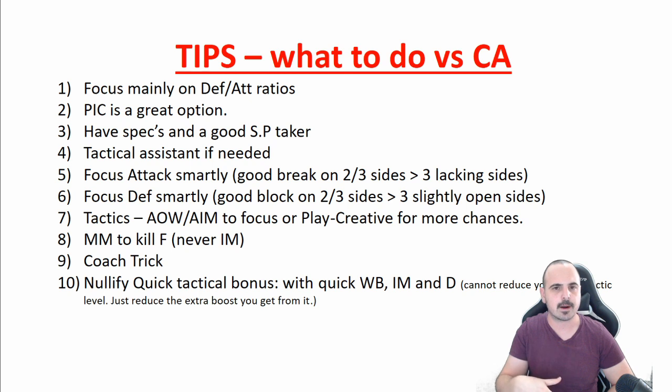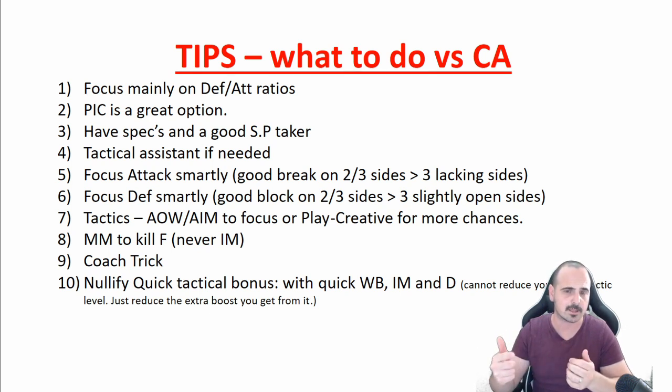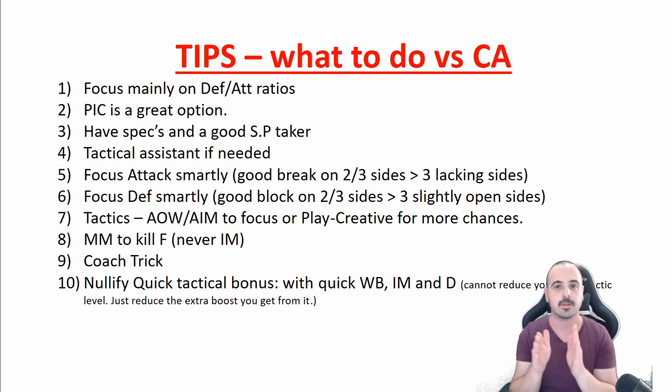Smart man marking on the opposing side of counter-attack is very important. Never man mark his inner midfielder — you are not playing for mid. You could man mark his forward so he will not be able to score anything. At a high level, note the quick tactical bonus: if your opponent is using quick players as wingers, forwards, or inner midfielders to generate extra tactical level, you can nullify this by using wingbacks, inner midfielders, or just defenders. You cannot reduce his initial counter-attack level, but you can nullify the bonus from his quick players.